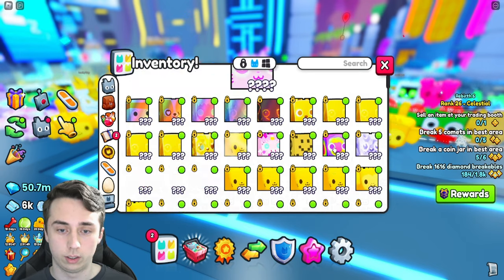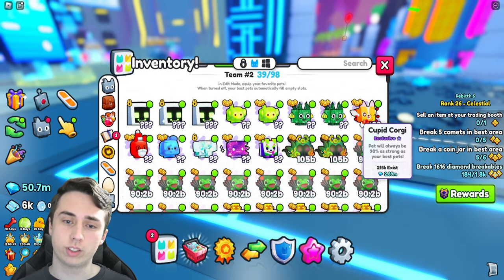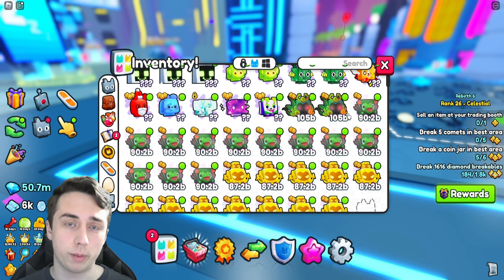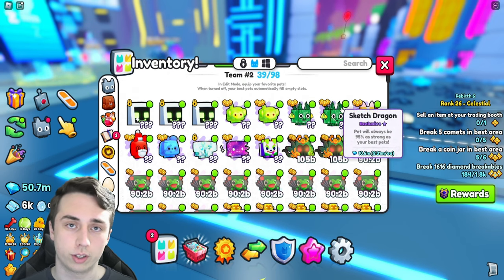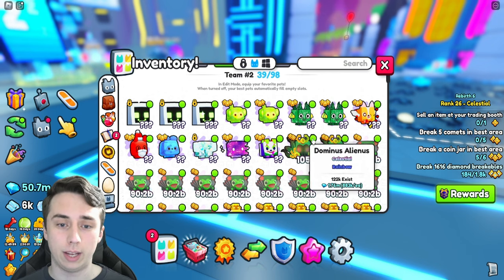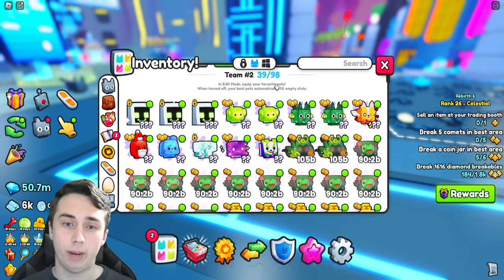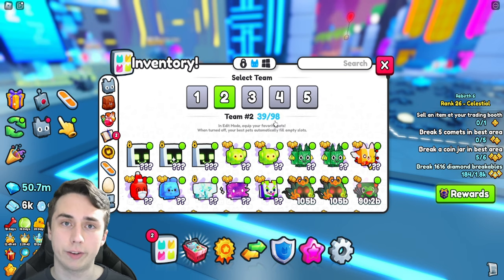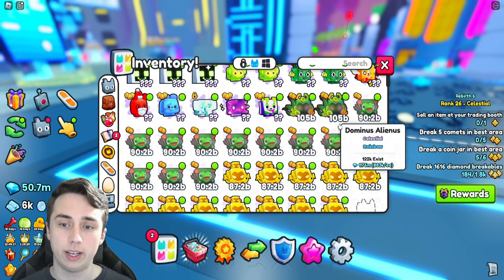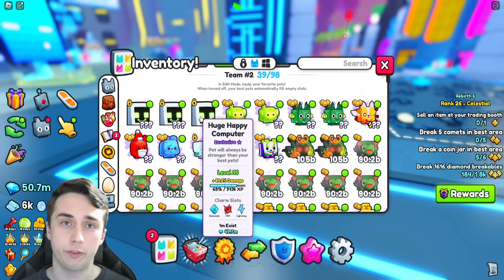Now let's go over what your team setup might look like as a free-to-play player. For most players, it might include a few huges — especially happy computers since they're the easiest to get — some exclusives, and mostly stat pets. This is a general assumption; it varies by how far into the game you are. For someone who's been playing a month or a few months without investing money, this is probably what you're looking at. You may have around 39 to 60+ petty equips depending on your rank.